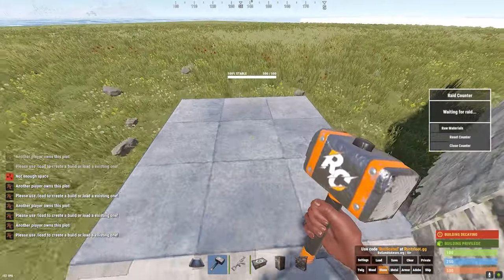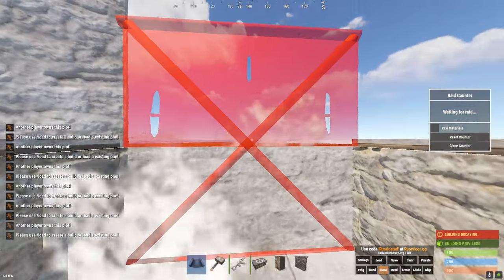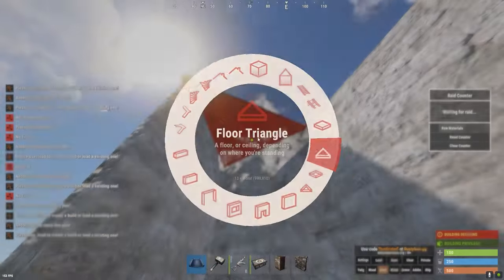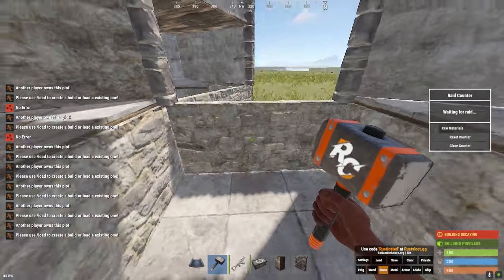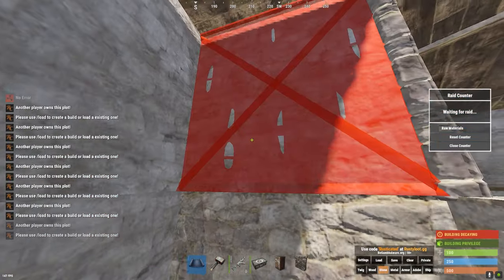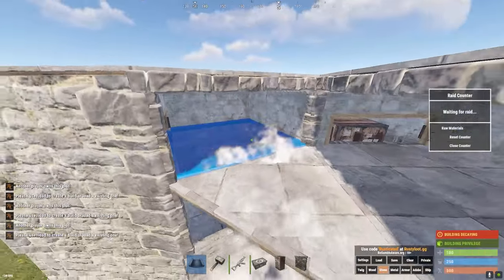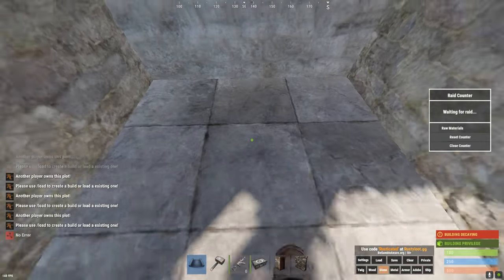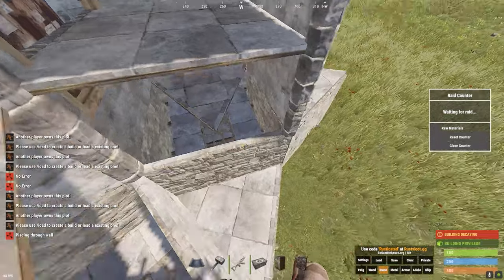Start off with another square foundation, raised triangle on both sides, wrapped around walls, half wall right here, full wall, and then seal that off like you did with the other one. Rotate it because it's going to get rotated eventually. Place a window here, a wall here. Place a temporary triangle right there and that's what it should look like — obviously plus the ramp and the triangle. Now two loot rooms.